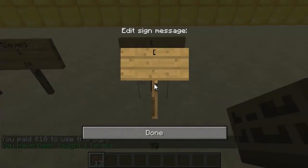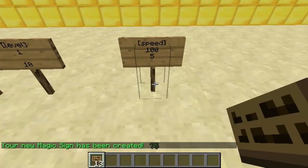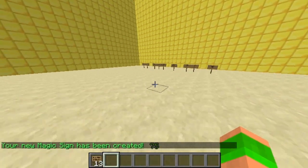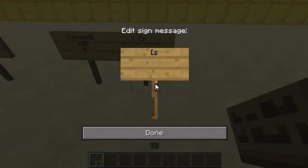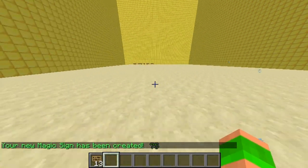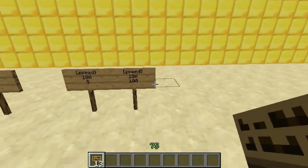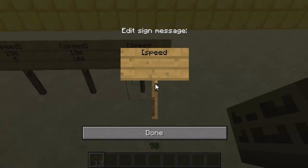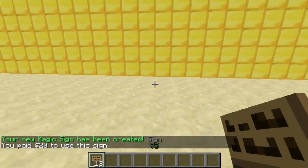The next sign is the speed sign — I really like this one. It just gives the player a speed buff. The first line is the sign type, the second line is the amount of time, and the third line is the speed. You can see when you right click it gives you the speed boost. It does recommend you don't go any higher than ten, but I've tried it on a hundred and it doesn't seem to cause any problems. You could use this on lots of things — maybe you've got a vast area of land to cross. And you can also add a cost, so the player has to pay to use it.